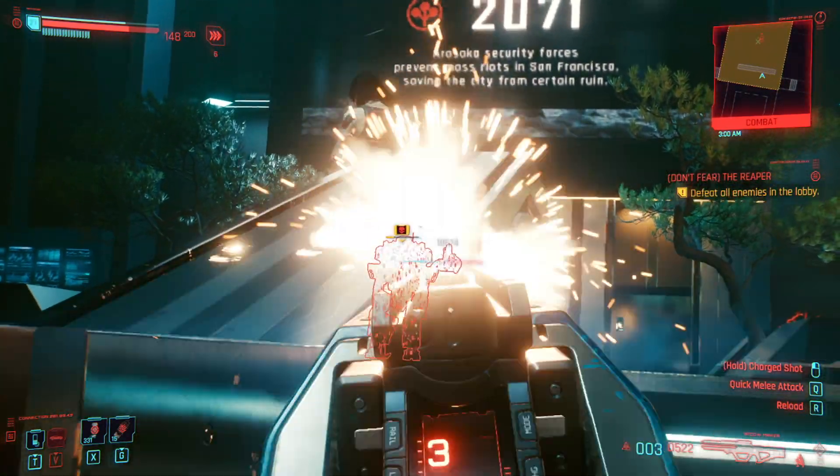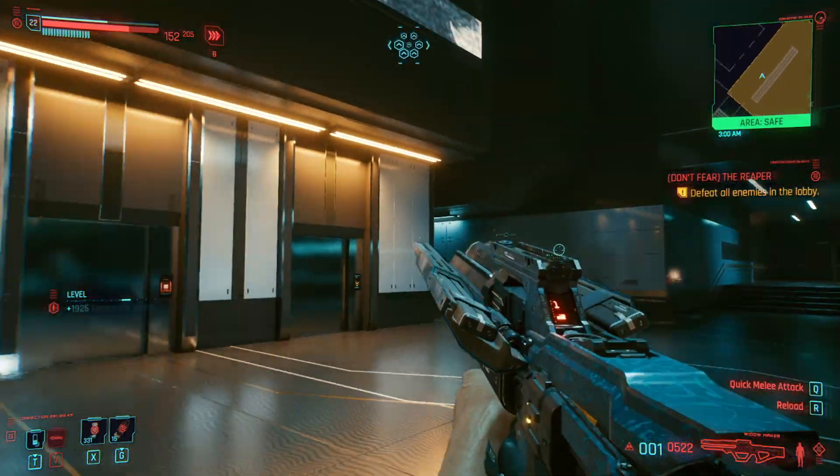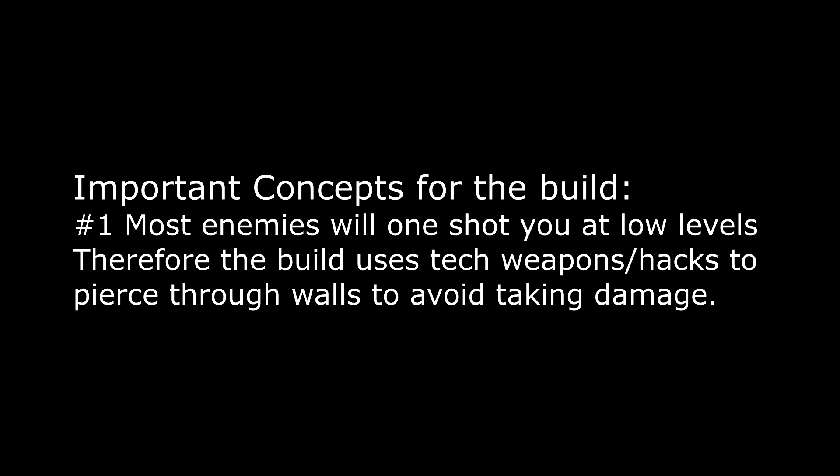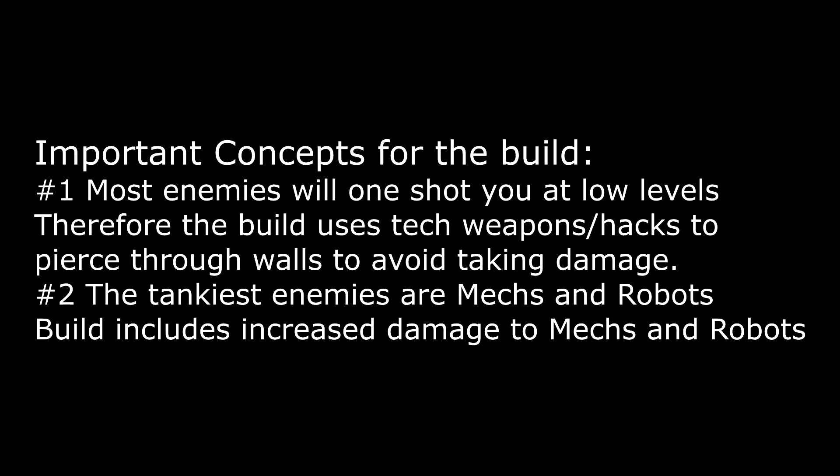The first thing I'm going to go over is the main concepts I use before designing this build. Number one, at low levels, most if not all attacks from these higher level enemies will one-shot you. There has been one occasion where a smart weapon didn't one-shot me. However, the majority of them do one-shot you and it's best to plan as if they're going to. This means that one of, if not the best way to deal with enemies is to use tech weapons or hacks as they pierce through walls, providing that they are detected and have that red outline.